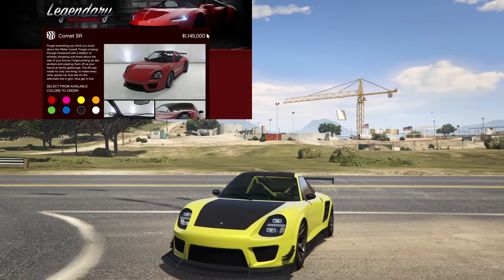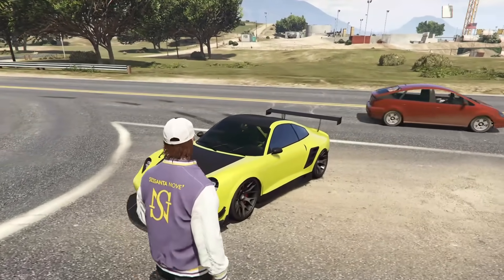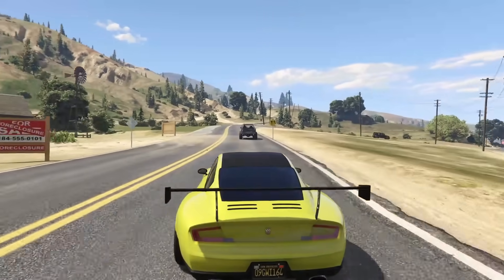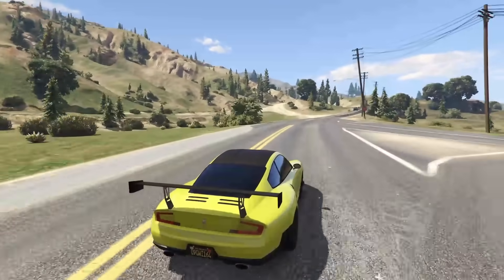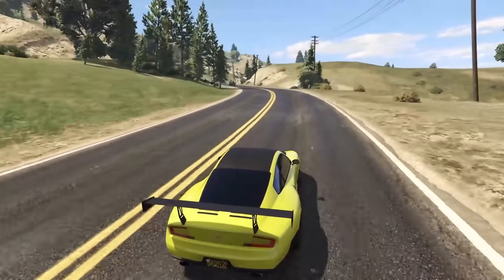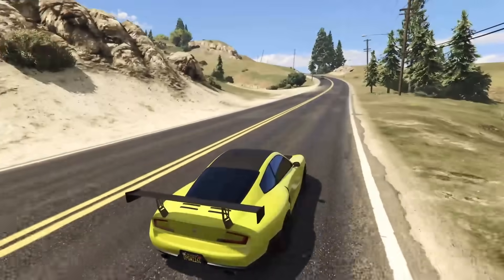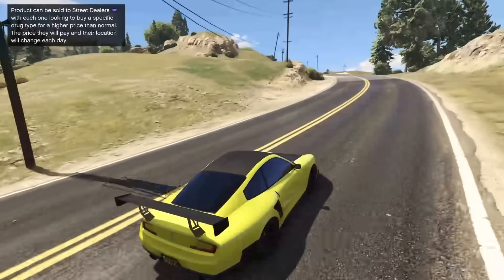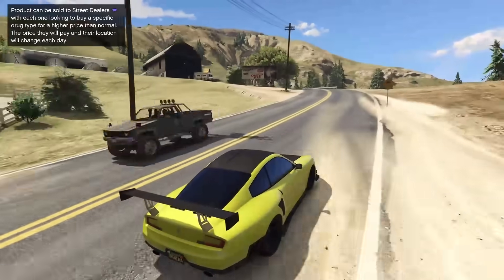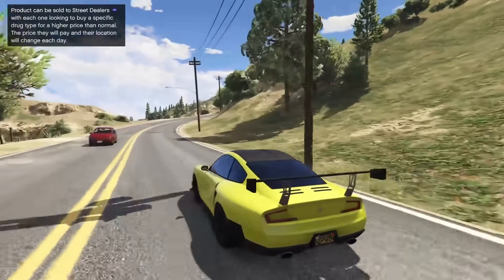Next up at number five we have the Fister Comet SR, coming in at $1,145,000 — an absolute bargain price considering how good this car is handling-wise. It is actually the cheapest vehicle on the entire list with some of the best performance. This was formerly a top 10 fastest sports car around a circuit in GTA Online, and it might even still be — I'm planning to make a video on the fastest sports cars and I think this thing might just still be within the top 10. What I can tell you is that the Fister Comet SR has absolutely phenomenal handling, which is of course why it's on this list.